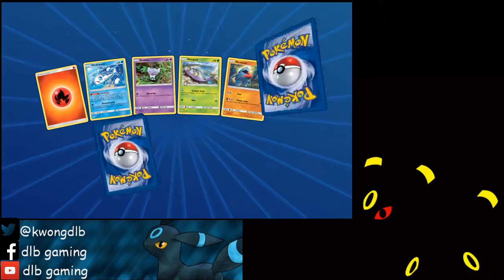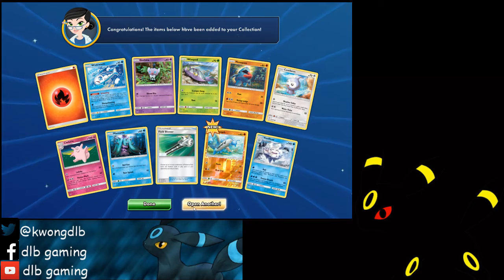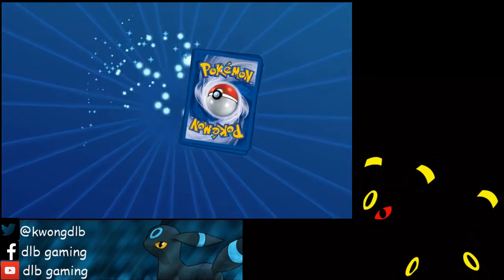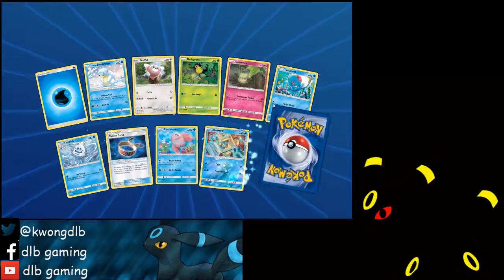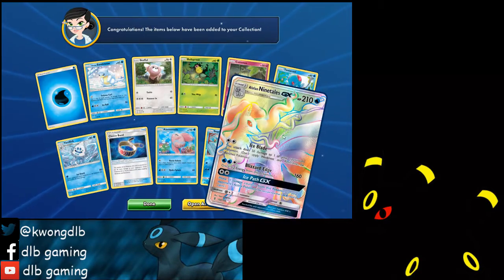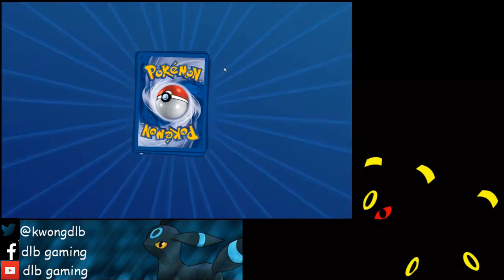I'll scan the code later. Field Blower — we have so many Field Blowers, we can probably trade some away for something. Choice Band, our second one. Rainbow rare Alola Ninetales — our fourth GX!